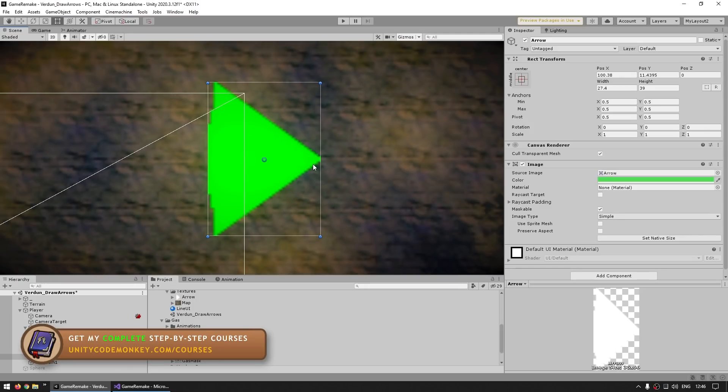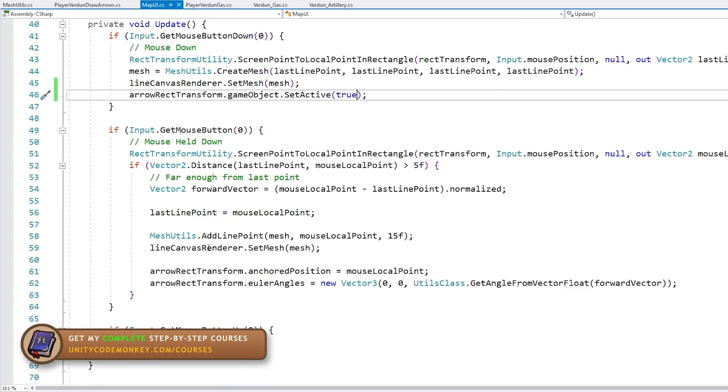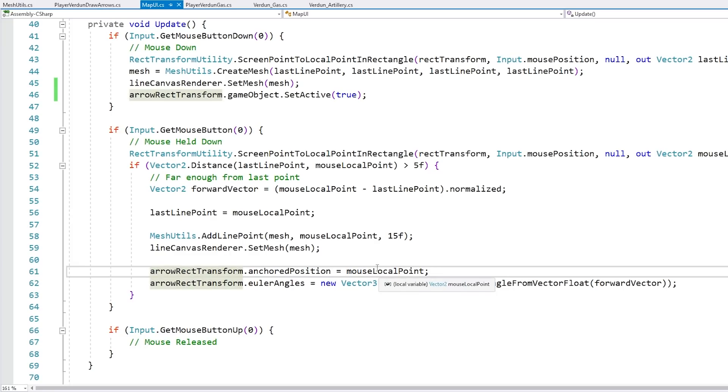I calculate the forward vector — that's the current position minus the last position, which gives me the vector of exactly how the mouse moved since the last point. Since we have the new point, I call the function to add it to the previous mesh. This function just takes the previous mesh, grabs the last two vertices — the last left and right — and creates the new ones and simply adds them onto the mesh. For the arrow itself, I literally just made a simple arrow texture, and as it's drawing, after drawing the last point, it simply places the arrow RectTransform on that position and rotates it based on the forward vector. This is how you can convert a simple vector direction into Euler angles.